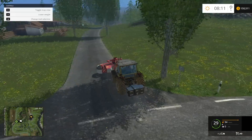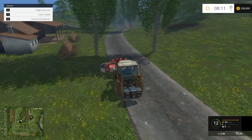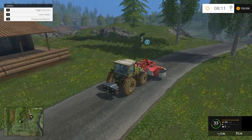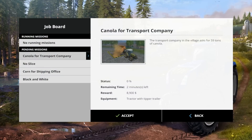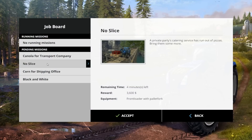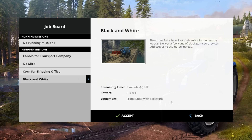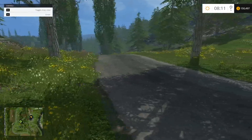We'll be able to take a couple of missions from here as well, because there is a jobs board. Let's get all the way down over there. The jobs board — let's check out what that is. Canola for transport, corn for shipping. Nothing that really entices me, anyway.